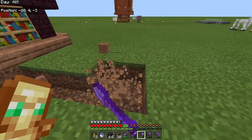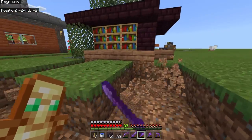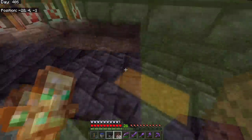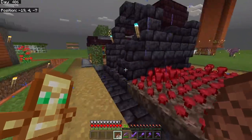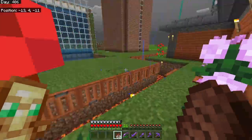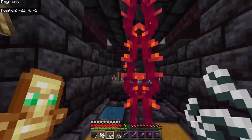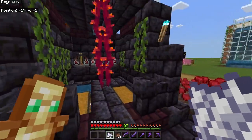Next I decided to make a bit of a brewing room - somewhere I can make potions. I know I need a lot of fire resistance potions for what I want to do in these 100 days. I set up three brewing stands, a load of nether wart, and I wanted to give it a magic-y feel. We got two chests either side - one for finished potions and one for ingredients.